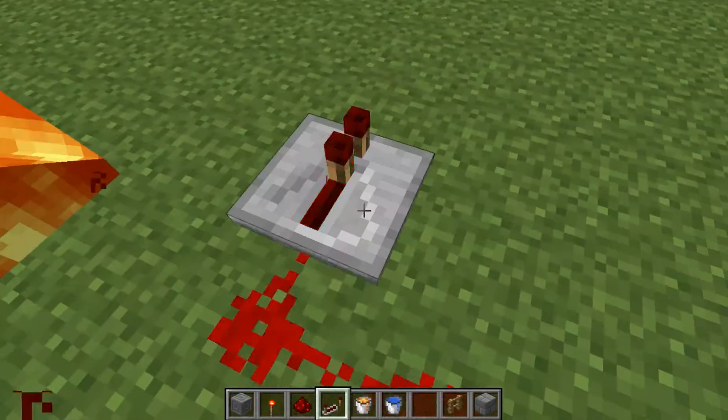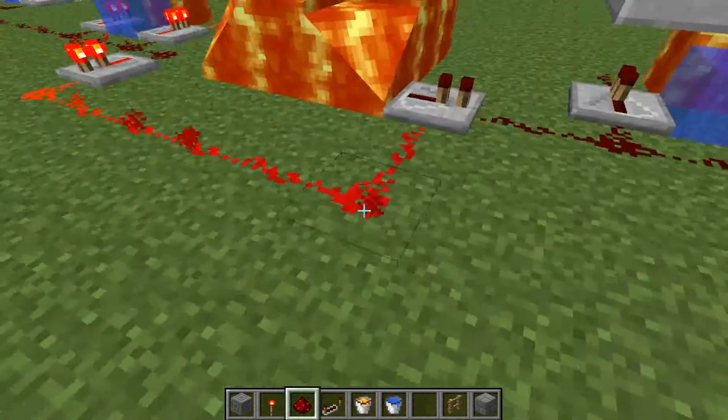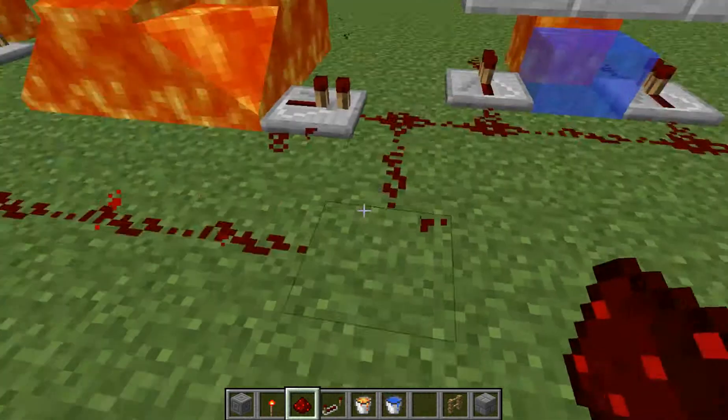These are basically very fun things to make. You can incorporate them into any type of factory you're going to make, maybe a cobblestone generator if you guys have one of those. Kind of cool, we'll put them in that.